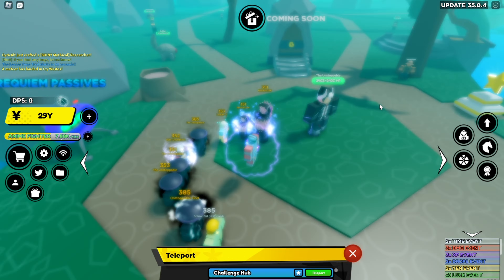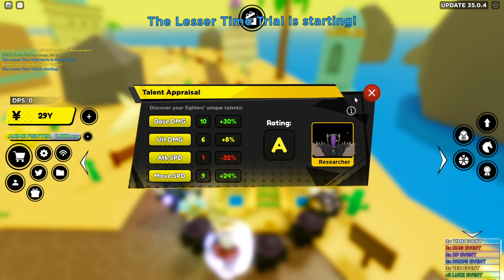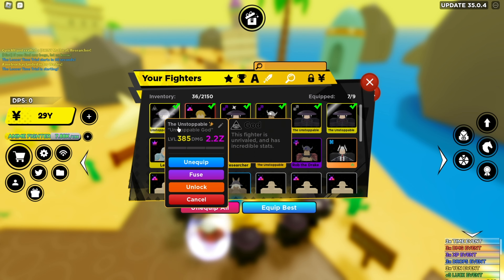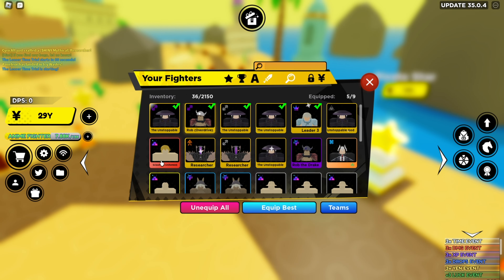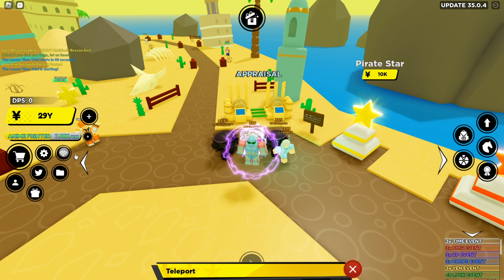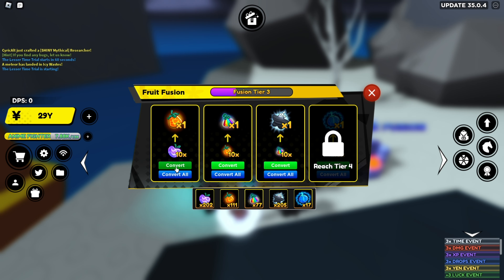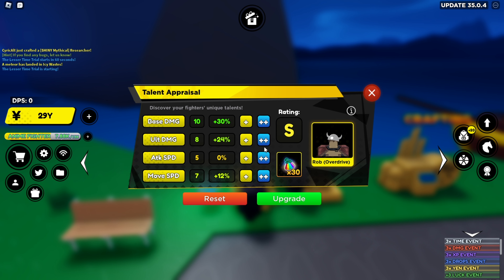What is this — the talents machine? Appraisal — what is your talent on base damage? That's pretty nice, you must have some low ones. Three, but 10 on ult damage and attack speed — that's pretty nice. I did max out my two best fighters up until I got Rob, which I'll actually max out now. I think Destiny Island is where it's at — I can go to Rob Overdrive, select max.